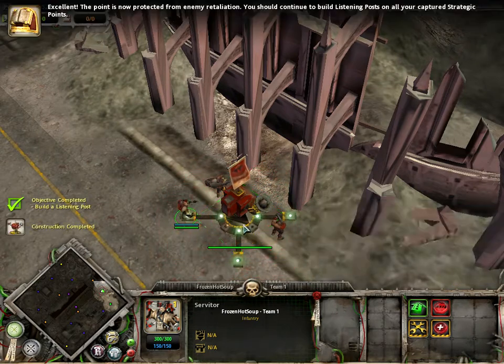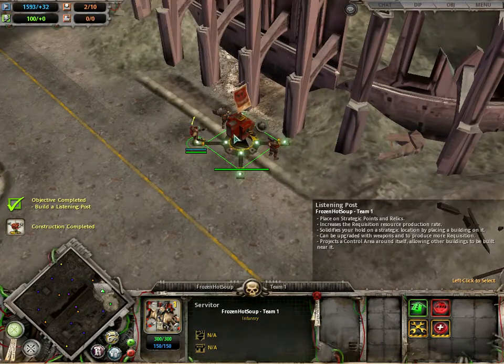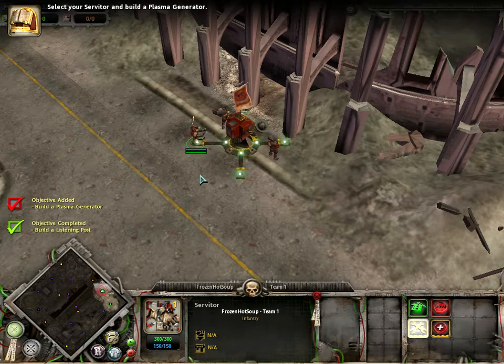It's super close to being... Excellent! The point is now protected from enemy retaliation. You should continue to build listening posts on all your captured strategic points. Some structures, vehicles, and research require power to function. Building a plasma generator will supply you with the power you need to keep your force going — select your servitor and build a plasma generator.